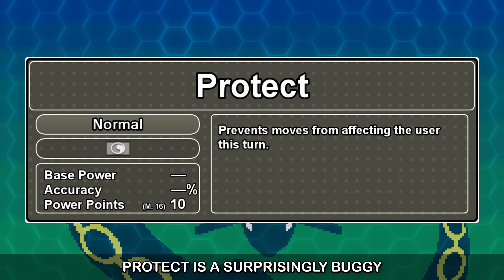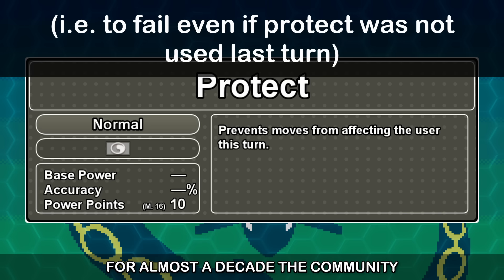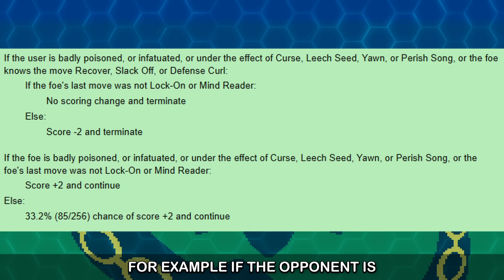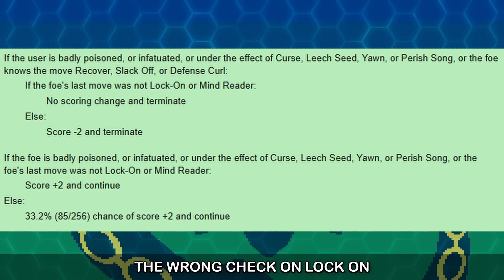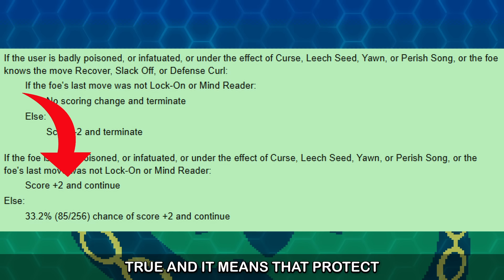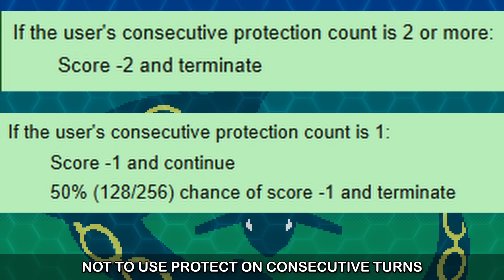Protect is a surprisingly buggy move. Back in Ruby and Sapphire it had a 1 in 65,000 chance to fail — Emerald did fix this at least. For almost a decade, the community has known that part of the Expert AI for Protect has a bug. A part of the Expert AI for Protect is meant to encourage its use in clever scenarios — for example, if the opponent is poisoned, or if the opponent just used Lock On. The problem is that Game Freak put the wrong check on Lock On. Instead of checking if the AI has just been hit by Lock On, it checks if it has not been hit by it. This is almost always true, meaning Protect almost always gets a score of plus 2 as part of its Expert AI layer.